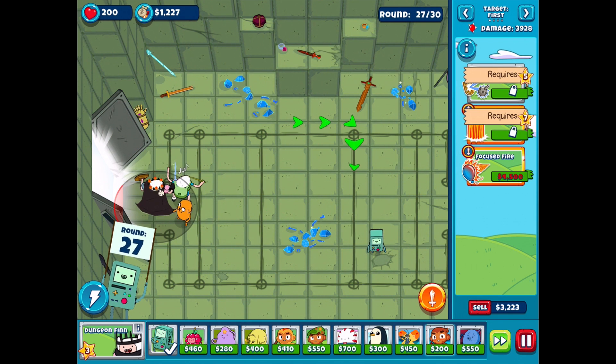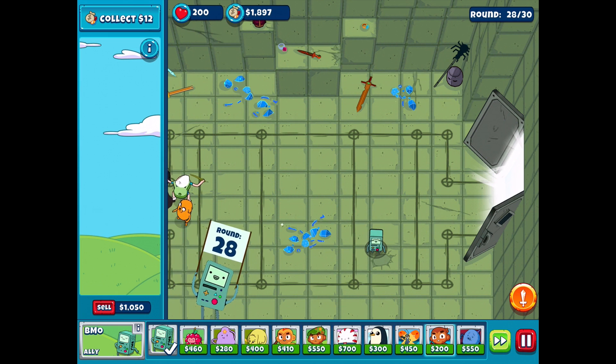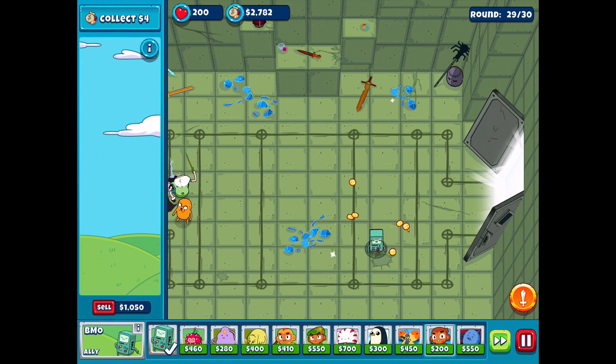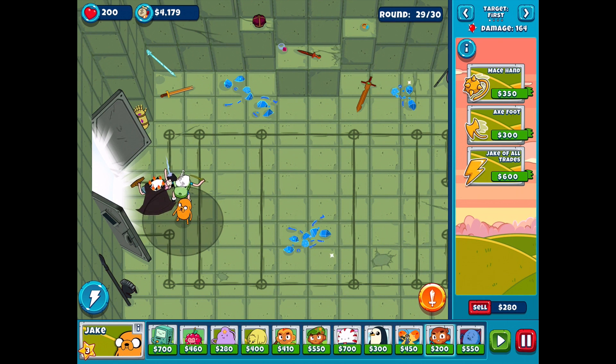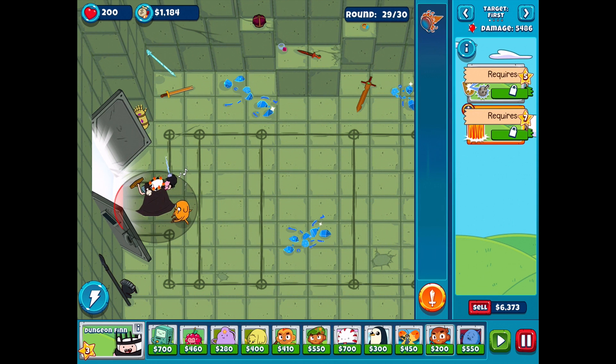So 4,500 for Focus Fire - will we be able to do that this time? I would really like to be able to. We're going to do this and then sell everybody but Dungeon Finn in the last round and see if that works. We're around round 28 of 30, already at $2,000. I can sell BMO for another $1,000. As long as we get to $3,000 and then sell others... selling this gets us to $4,179, but Jake wouldn't be enough. So let's sell Finn as well - boom, I just really want to see this ability.